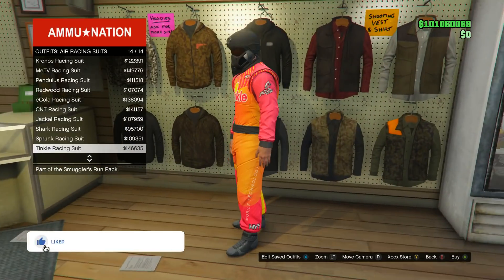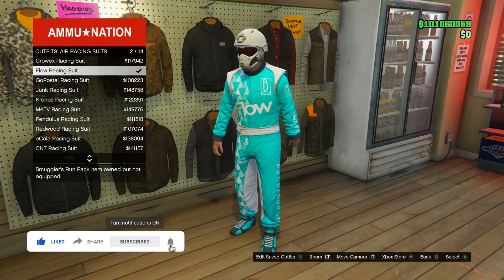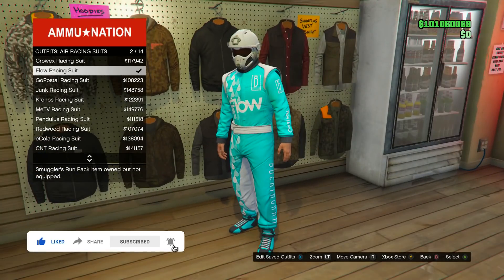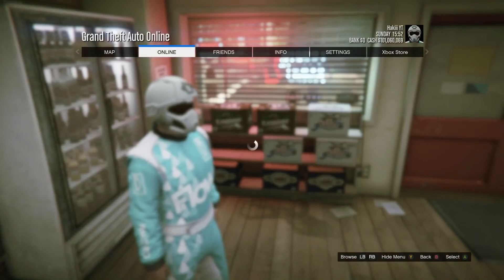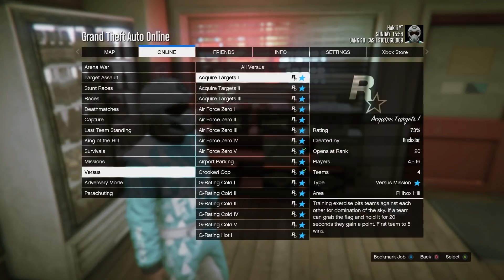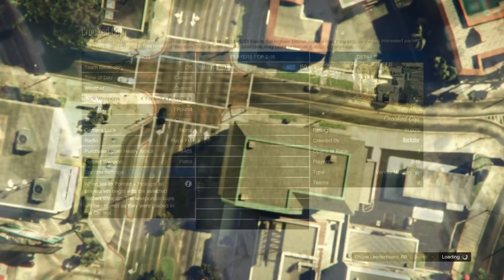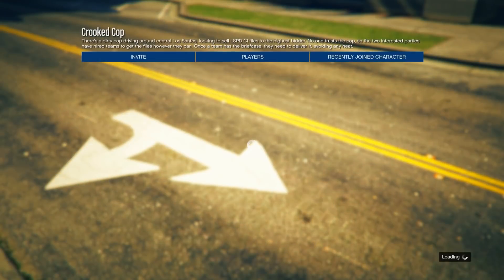Go down to outfits, then air racing suits, and choose any one you want — you can see the racing belt and shoulder pads, which is what we're merging on. Pick something that matches your outfit; I'm going with a clean white one. Once you've selected that, back out. Now press start, go into online, go into jobs, play job, Rockstar created, go down to versus, and start up the one called Cricket Cop.